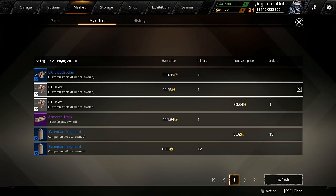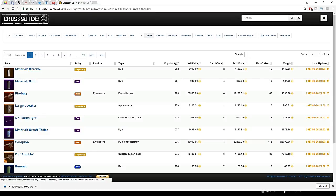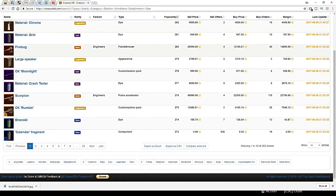We're going to jump out of Crossout for a second and go to CrossoutDB. This is a nice little website. You can search by rarity, weapons, whatever, or you can just search by margin or popularity. So we can do the least popular trades here — scrap metal — or some of the most popular trades. We're looking for things with a high margin and a fair amount of sell orders. If we've got tons of buy orders and very few sell orders, it probably isn't going to move super quick. We're looking for the difference between the price we can buy it and the price we can sell it — that's going to give us our margin.